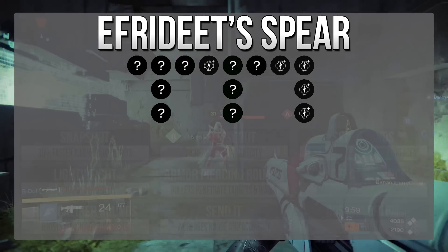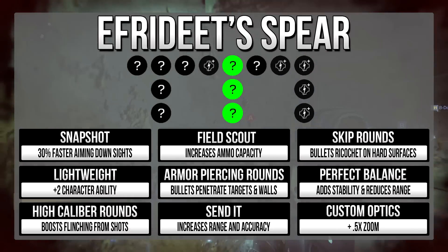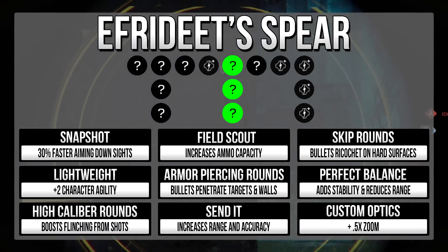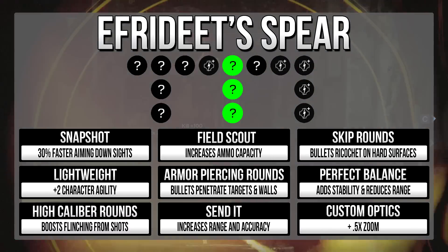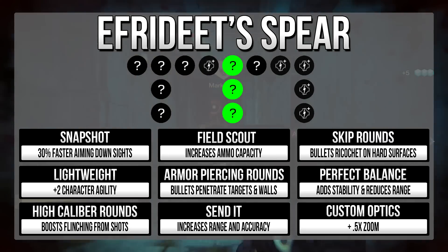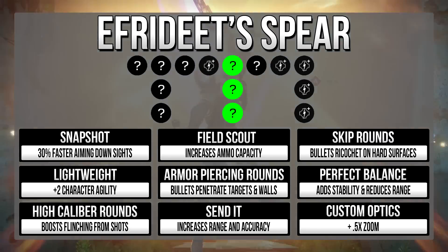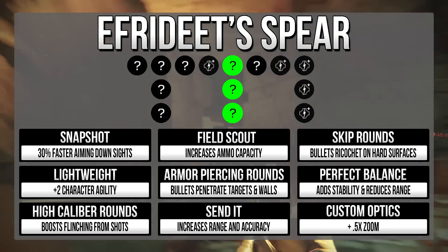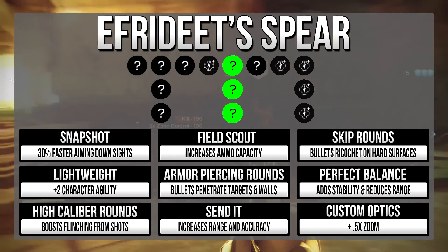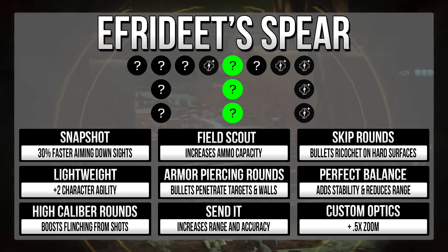We're going to hurdle over the next upgrade and go right into the tier tree. Snapshot, Lightweight, and High-Caliber Rounds are available in the first position. Field Scout, Armor-Piercing Rounds, and Send It in the second slot. Skip Rounds, Perfect Balance, and Custom Optics in the third spot. Snapshot is the ideal one for PvP on your Efrideet's — that 30% faster ADS speed is influential when it comes to needing that quick shot. Couple this with Final Round and you can just panic aim-down-sight, one shot to the body anywhere.